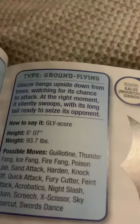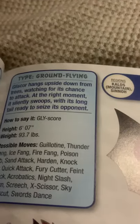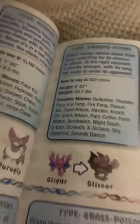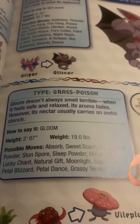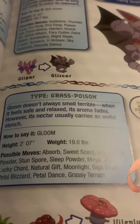Gliscor, the fanged scorpion Pokémon and the evolved form of Gligar. Gliscor hangs upside down from trees, watching its chance to attack. At the right moment, it silently swoops with its long tail, ready to seize its opponent. Gloom, the weed Pokémon. Gloom doesn't always smell terrible. When it feels safe or relaxed, its aroma fades. However, its nectar usually carries an awful stench.